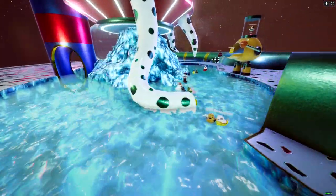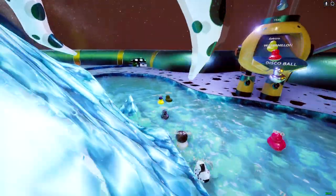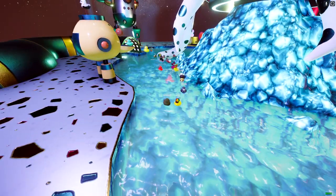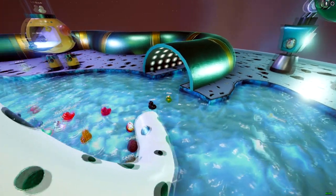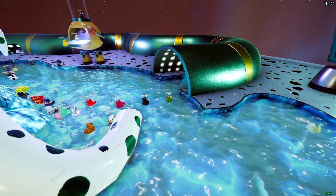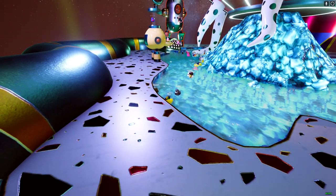We'll go over all the main features of the map as well as uncovering all the secrets that the community solved in about a day. Starting off, there is a tunnel that your ducks will periodically go through and come out the other side. It has two paths that will open up over time.